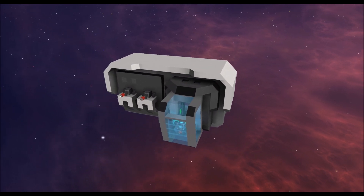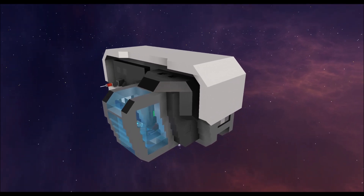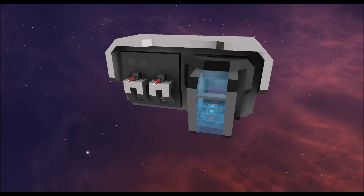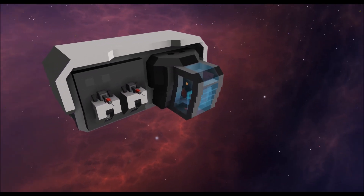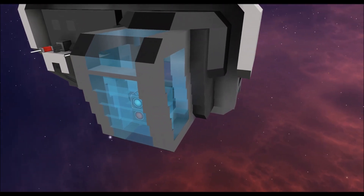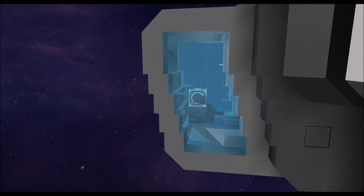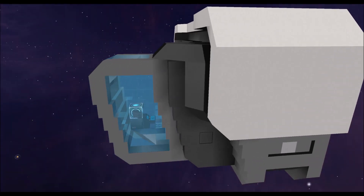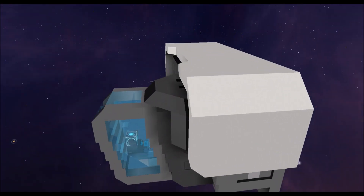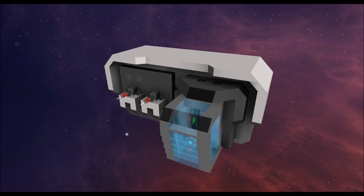I've got a bit more of the front of the ship going now. As you can see, it's the patented white armor on top of the gray that I'm using for this ship design. I already started with docked entities because the windows within the cockpit design are docked entities — otherwise you can't really get the angle in there. I've got plenty of space to dock stuff here at the front, so that shouldn't interfere with any of the interior that's going to be designed later on.